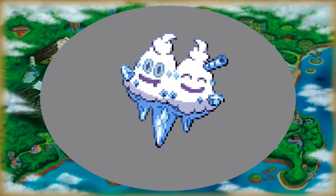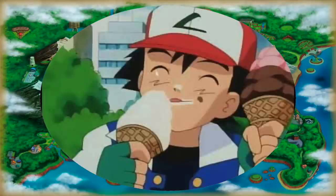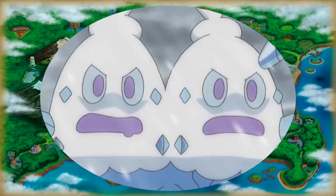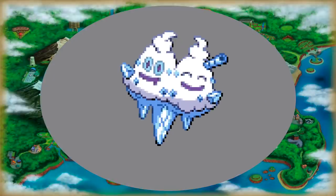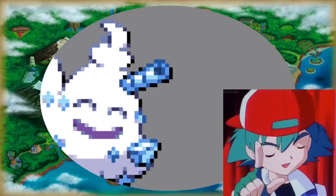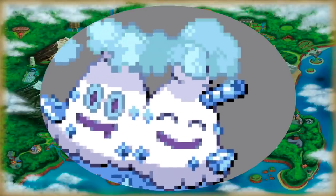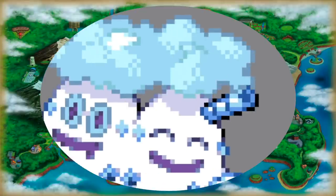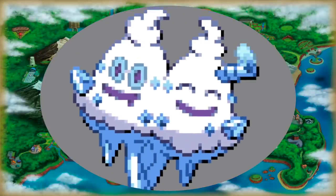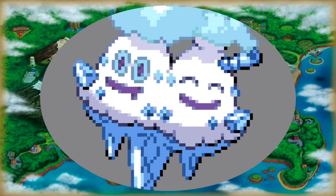Number 4: Vanilluxe. Vanilluxe's evolutionary line was another group of Pokémon that got a lot of hate, but I think there were some clever design choices. It's not ice cream, but rather an icicle monster that got covered in snow and just so happens to look like soft serve. My favorite thing about this sprite is the straw. What's its purpose? How did it get there? What organ of Vanilluxe is this? Every so often it releases cold air out of the straw as if it's exhaling, and it aggressively shakes whenever the cold air comes out of it, as if it's painful or at least uses a lot of energy. Maybe it's like a tailpipe on a car, and this is just how it expels waste from its body.